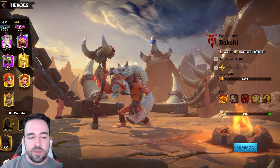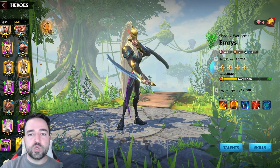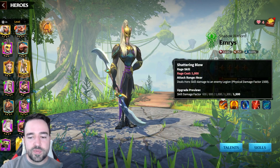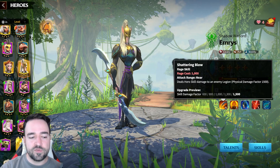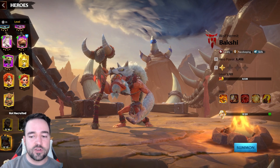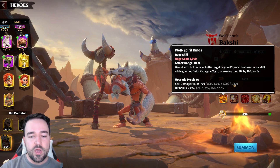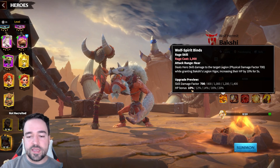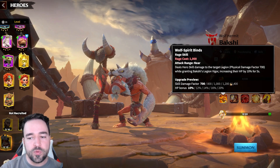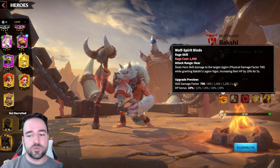Bakshi and Emerus are the best combo for cavalry in the game by far, and they're also the only two legendary heroes for cavalry. The reason they're so good is their very high skill damage factors — Emerus brings 1500 damage and Bakshi, likely the primary due to his skill talent tree, brings 1400 skill damage. He also has an HP bonus, increasing your own HP by 20% whenever you cast a skill, making it an almost permanent 20% HP buff.